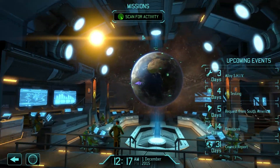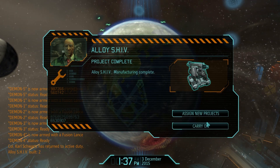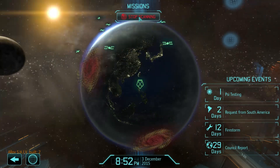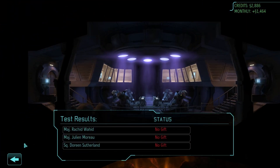Apart from all that, we're pretty much good to go and carry on. Let's go into mission control, speed things up a little and see what happens. Well, there's all the fusion lances done, which is good — I always get a bit worried that you're going to get a mass of UFOs before they're ready. We've got another round of sight testing complete. No gift — can't say I'm surprised.